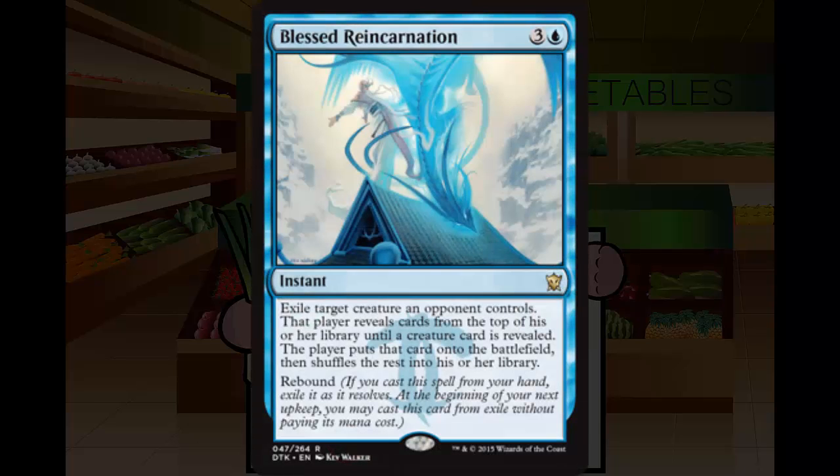Next up we have Blessed Reincarnation. This is 3 and a blue instant at rare. It says: exile target creature an opponent controls, that player reveals cards from the top of their library until a creature is revealed, puts that card onto the battlefield, then shuffles the rest into their library. And rebound. So you get to kill something, and then your opponent gets whatever the next creature is on top of their deck. This is basically non-premium bomb removal. Any given deck will generally have a bomb in it, but most of their deck is just 1-drops, 2-drops, 3-drops, 4-drops. Hitting their bomb with this spell is basically a guaranteed downgrade.